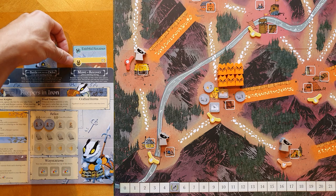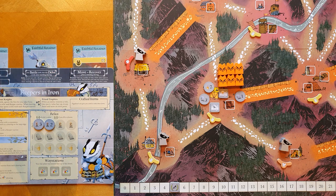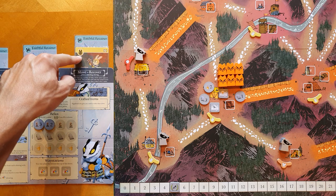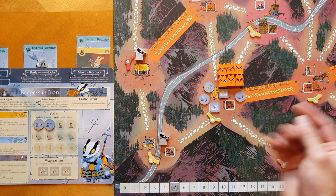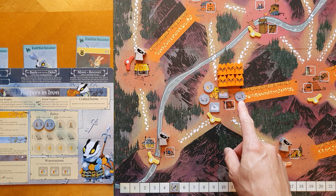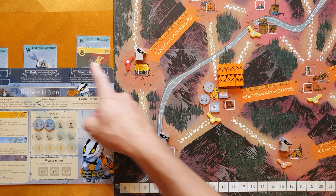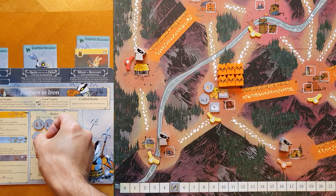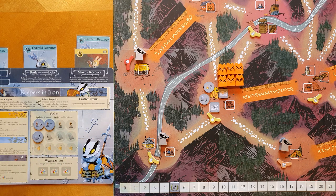We have a rabbit card and a bird card in our retinue. We will declare that we're using this rabbit card to recover in this clearing. Typically, we like to start with the lowest numbered relics first — you'll see why in a moment. So you take this relic and say I'm recovering this using the rabbit card. It immediately goes into your relic section of your board and you score the point.